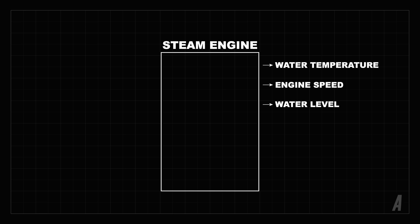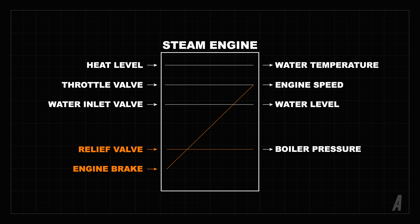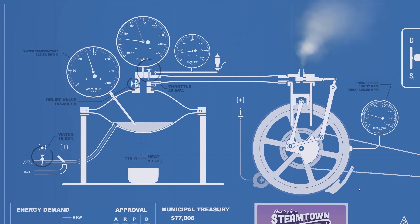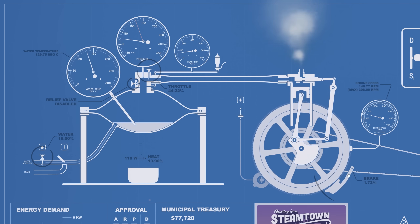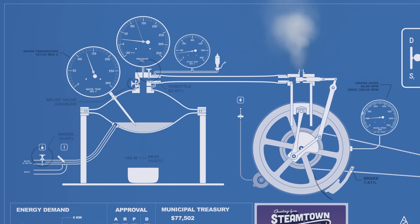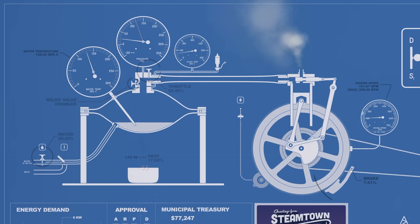The AI works on a pretty simple feedback loop system. The output parameters of interest are water temperature, engine speed, and water level. Each of these outputs is primarily controlled by the heat level, throttle valve, and water valve respectively. We also have two safety devices — the relief valve and the brake — which prevent boiler over-pressure and engine over-speeding. Each feedback loop senses the output and incrementally adjusts the input until the target value is reached. The systems mostly don't know about each other and work independently to keep everything balanced.